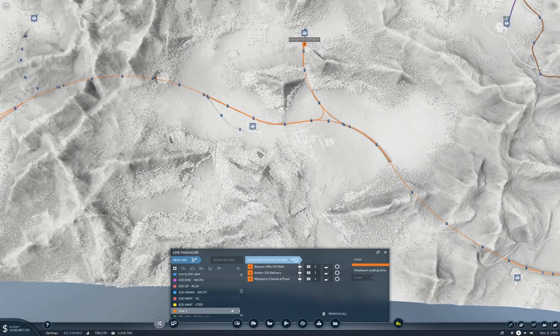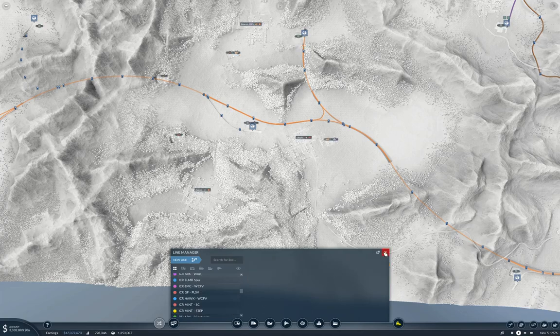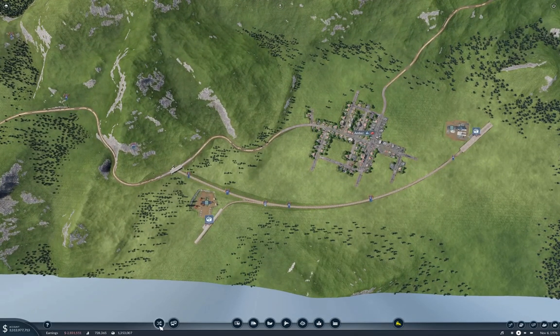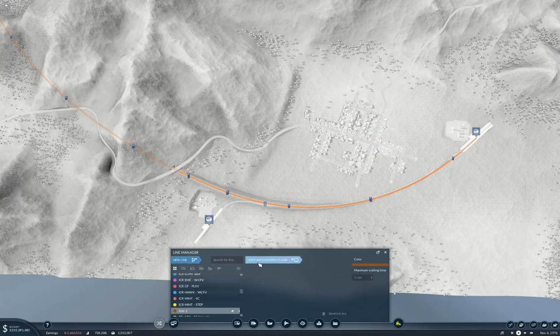This is the cargo rail: Beacon Hills oil well to Amber oil refinery to Mayberry chemical plant. That looks like the line functions. Then there's a new line here to here — that's cargo rail Amber oil well to Amber oil refinery.